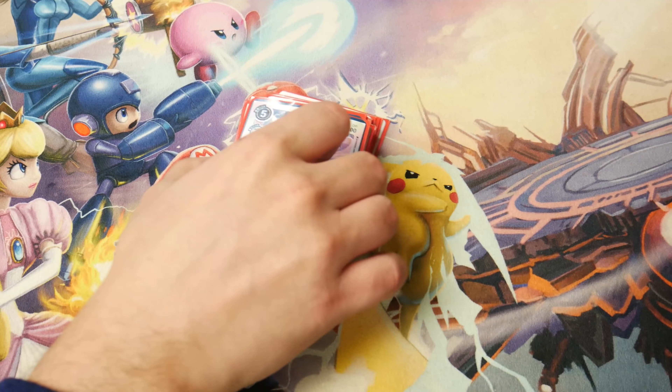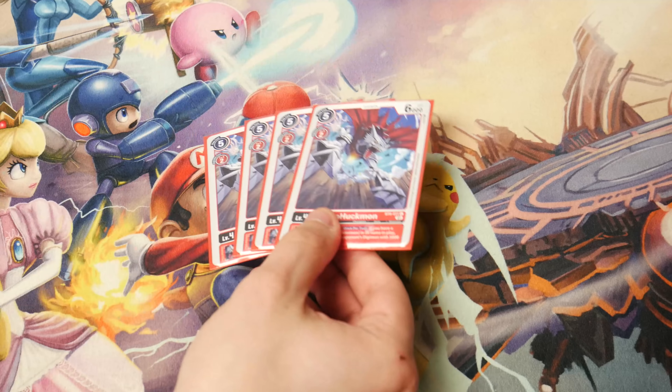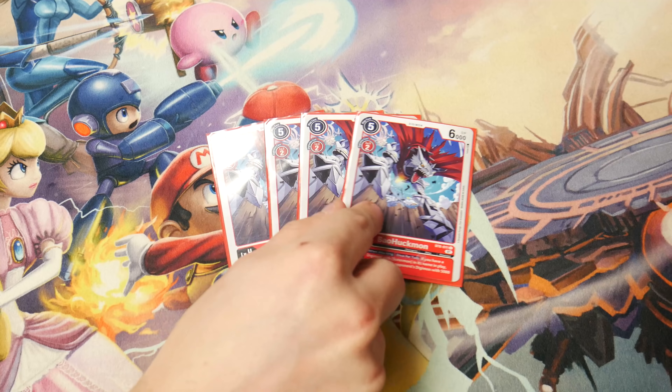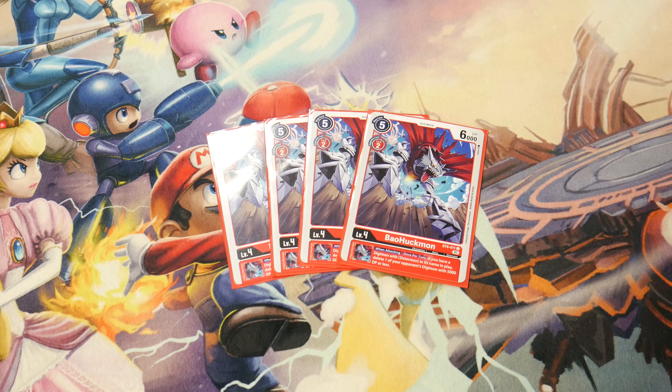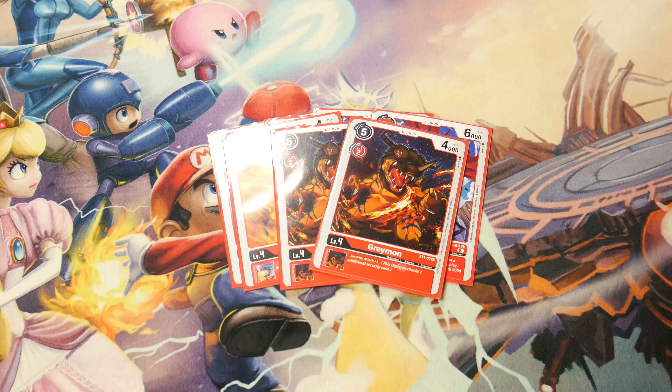For the champion lineup, we're playing four BowHackmon — inheritable: when attacking, once per turn, if you have a Sistermon it pops anything 5000 DP or less. Really strong inheritable in this format since a lot of hybrids and creatures sit at 5000 DP. We're playing three Greymon from the starter deck — security plus one inheritable.